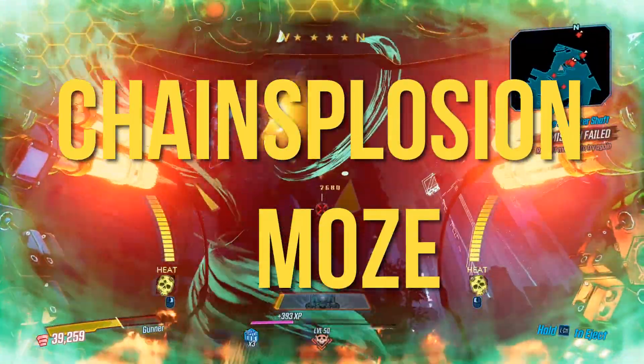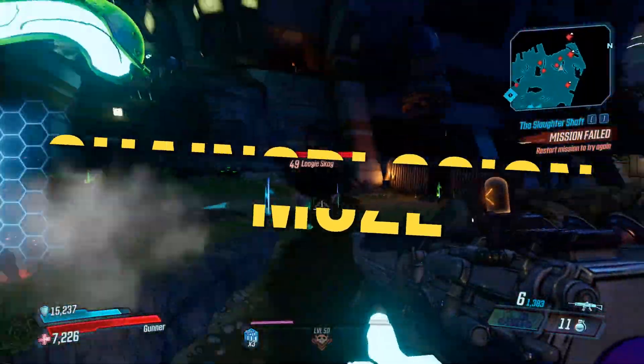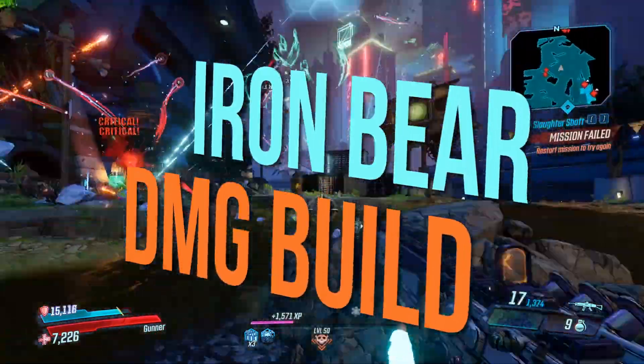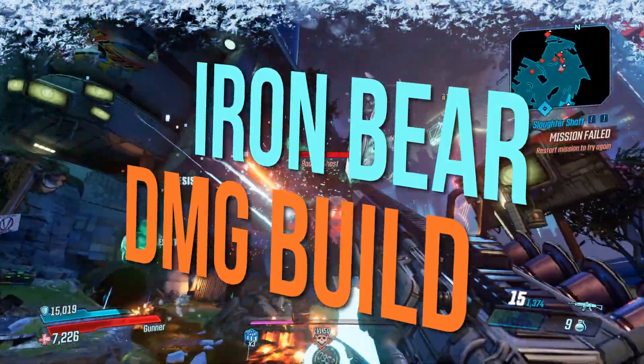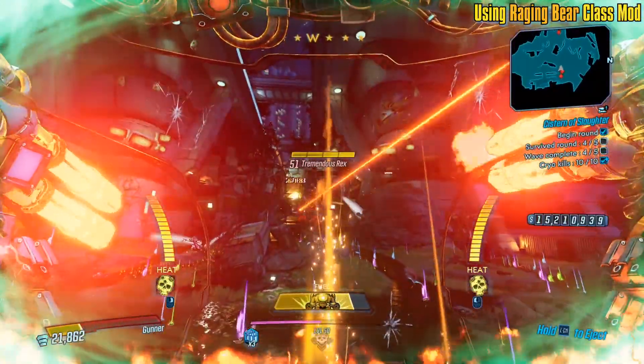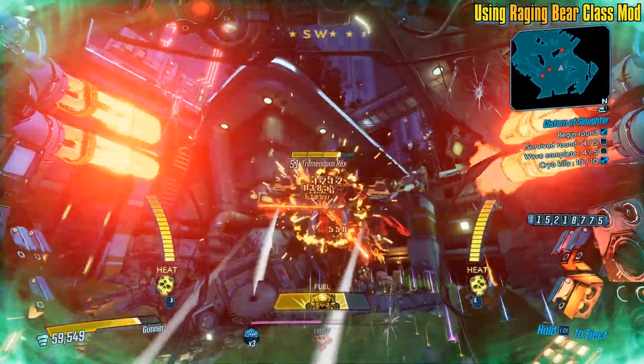It's spending heavily on the green and blue tree but it is not getting any specific capstone, because we are getting some points into the orange tree as well. You can see the damage probably is not as good as my other Iron Bear build, but just to compare - here is a Tremendous Rexi skill kill.